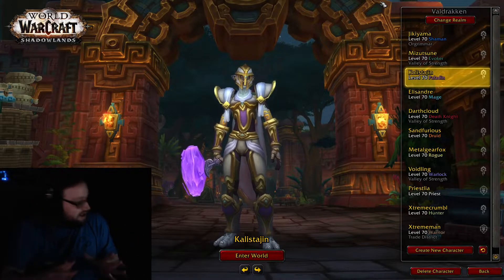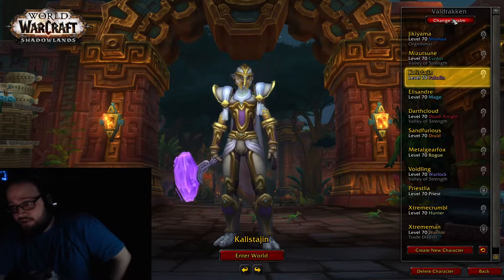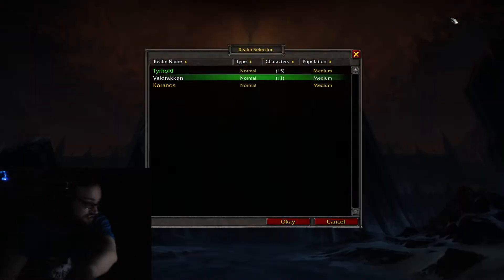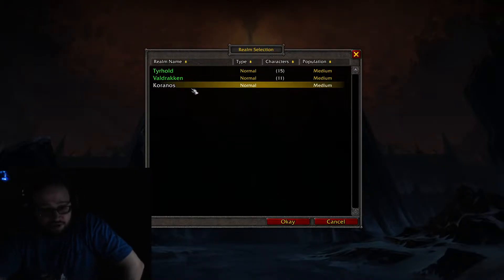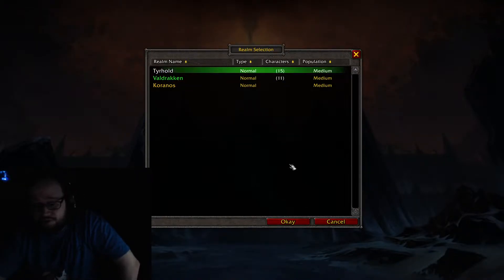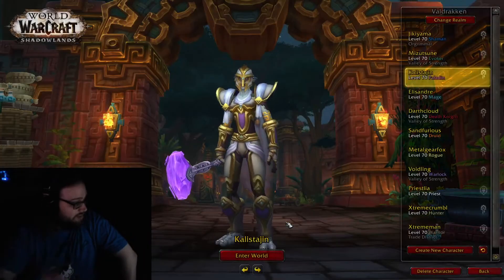Say you get on beta — what's up with beta? On the Valdrakon server specifically is where you create pre-made level 70s. You make a character on the server, they are level 70, bada boom. The other two servers, Tierhold and Karanos, it's normal leveling. You can make level 60 pre-mades on those, and you can copy characters.